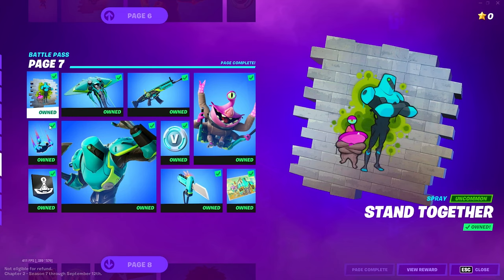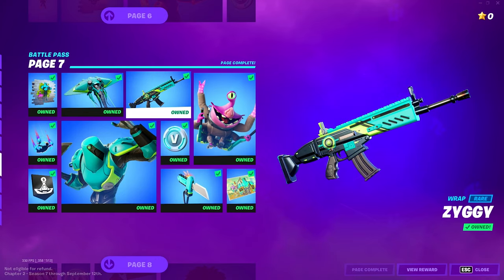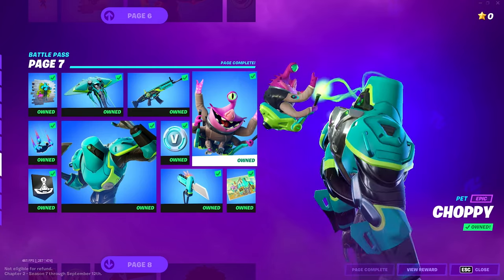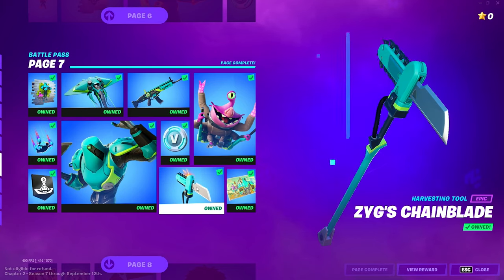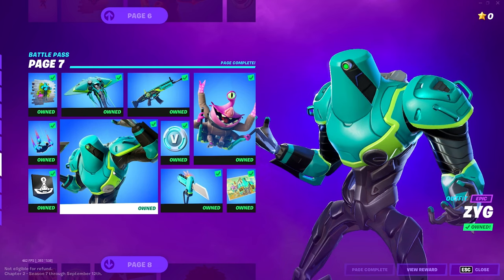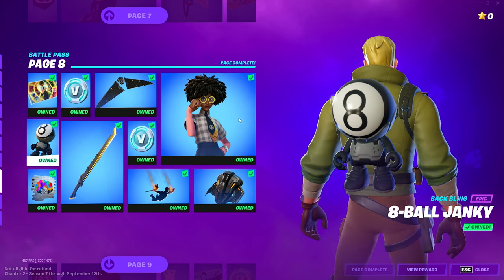On page seven we got another alien-themed section with a contrail, another spray paint, and an emoticon. We got the Ziggy Ray glider, the Ziggy gun wrap, and — we haven't seen a pet in a while — there's a little alien pet. More V-Bucks, the Zig's Chain Blade pickaxe, a loading screen, and the skin the Zig — I'm guessing it's one of the aliens that comes down.